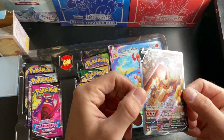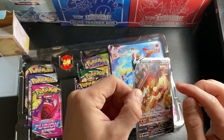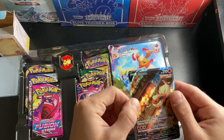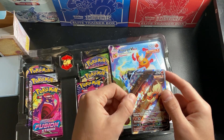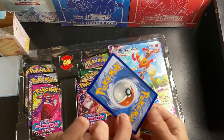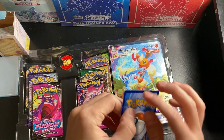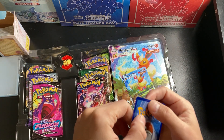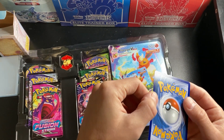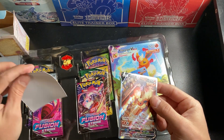Now here is the prize. Flareon V — as you can see, I have a little chip in the top there. It's a little hard to see, but that's unfortunate. It's unfortunate for this card to have that. If it wasn't for that, this is a beautiful looking promo card. Oh, it's a shame it has that. You can see on the back there — a little chip. That's okay though. Very, very beautiful card.